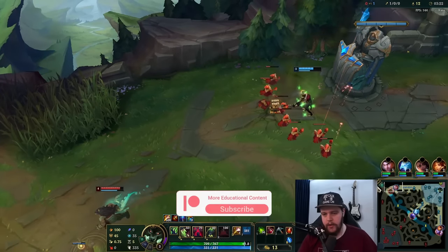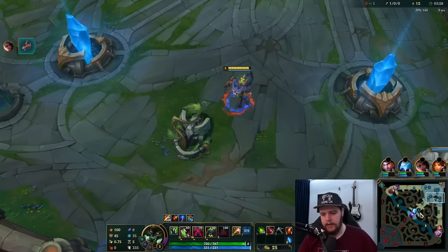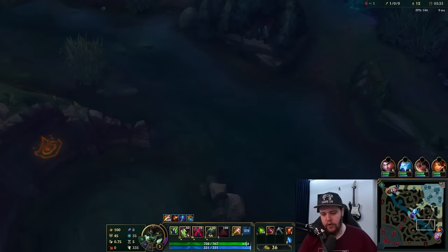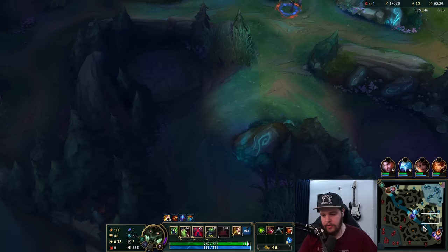I don't really want to gank top lane here because the wave was fairly big and I don't know if that would have been necessary. I could just go bot scuttle right now, clear the bot side, and maybe go for a bot lane gank because the wave position is good there as well.